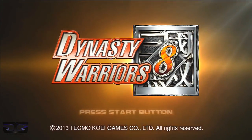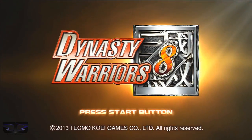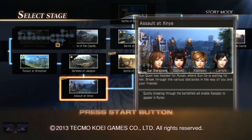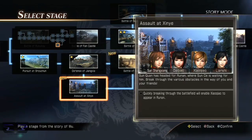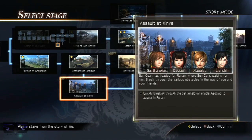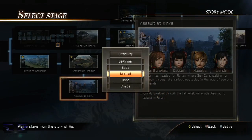James here from Devotee Gaming, and this is a walkthrough for Dynasty Warriors 8. Hey guys, welcome back to the walkthrough — we're off to the Assault at Shingye. This stage was unlocked when I completed the Star Objectives of the Defense of Zhang Sha. This one also has a Star Objective, which I'll be completing at the same time.